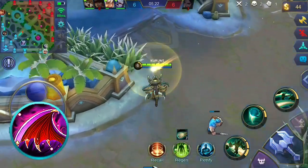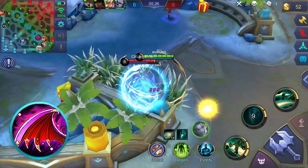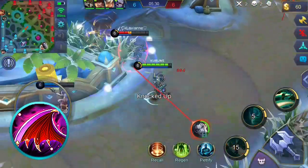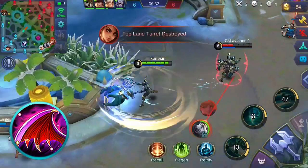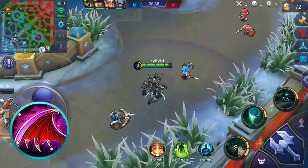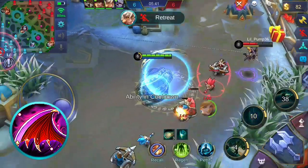You might want to consider Wings of the Apocalypse Queen. This item grants physical attack, health points, and cooldown reduction. Its unique passive reduces damage taken by 50% and increases your lifesteal by 30% when your health goes below 40%. This effect lasts for a few seconds, but the unique passive has a long cooldown.